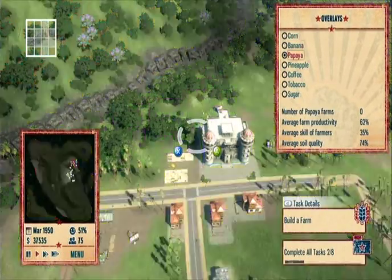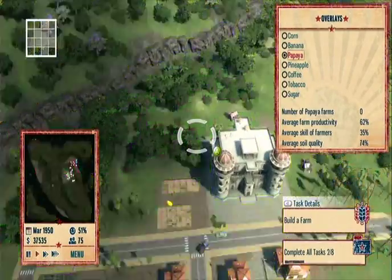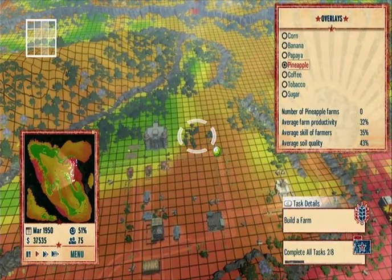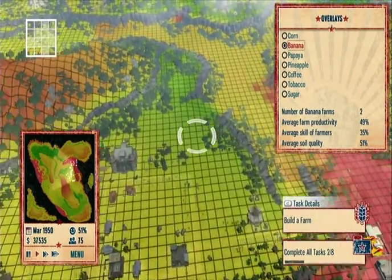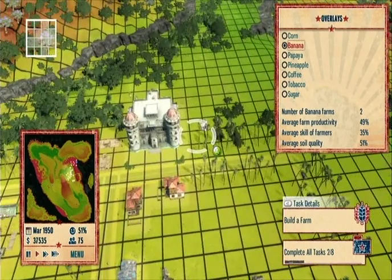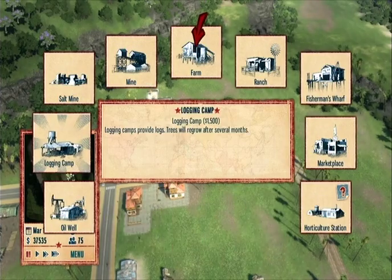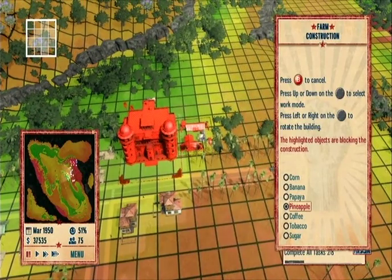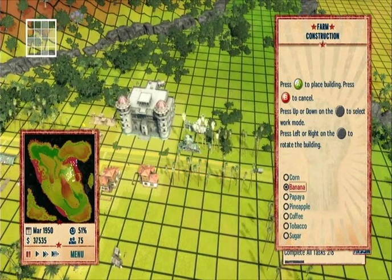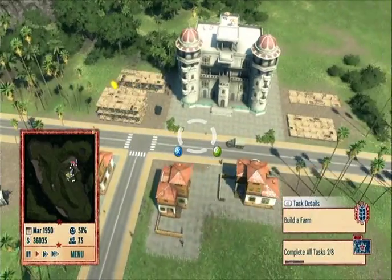We're building pineapple right there. Where do we build the bananas? Right next to the pineapples. The pineapples don't really grow out here, but the bananas definitely will. So we'll set it up on both sides of the White House. We will build a farm for bananas. Like I said, they're money farms. And eventually you start building factories — this is easy money at this point in the game.